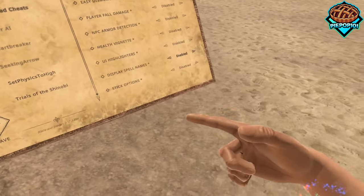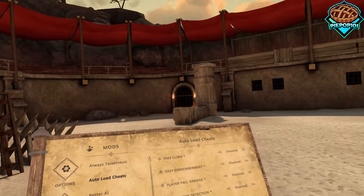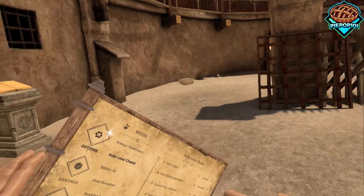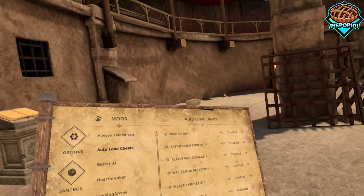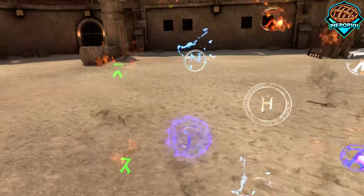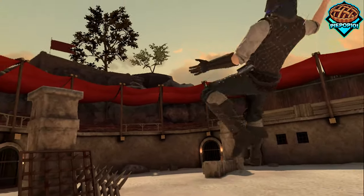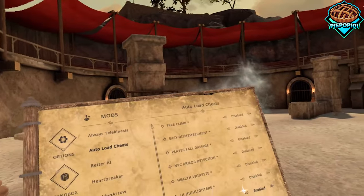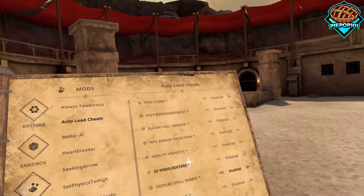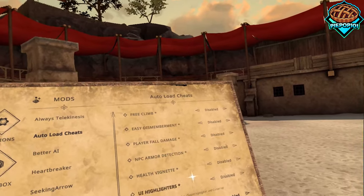Every time you get hit by an attack, there's no more of that red thing that goes around. We have the UI Highlighter — as soon as you load up in the game, there's no more going to be the line from your fingers directly to this. The UI Highlighters are the Touch, HUD, Distance, and Curse Array.